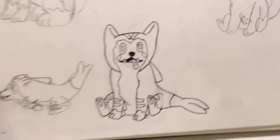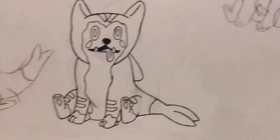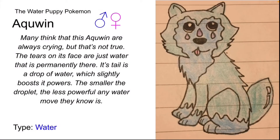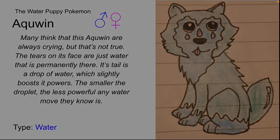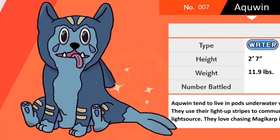I then worked on the line art, and then it was time to work on the digital version. Now it's time for the old versus new Aquin comparison. This is the old design. Many think that Aquin are always crying, but that's not true — the tears on its face are just water that is permanently there. Its tail is a drop of water which slightly boosts its powers; the smaller the droplet, the less powerful any water move they know is. And let's compare that to the newer one. Aquin, a water type. Aquin tend to live in pods underwater with other Aquin. They use their light-up stripes to communicate and as a light source. They love chasing Magikarp in their free time.